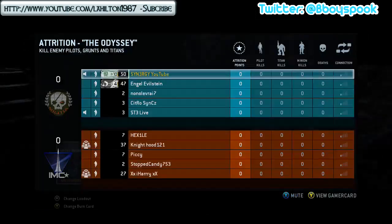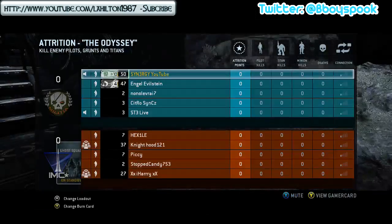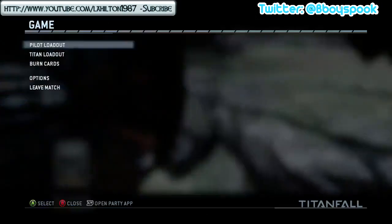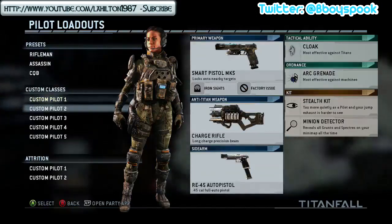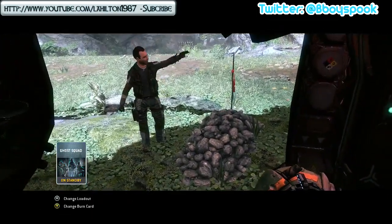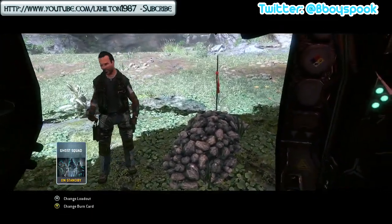You can see the lobby — it's nothing special, but it's never to say that an unranked player isn't going to be any good. The burn card that I'm actually going to be using is Ghost Squad with this weapon.